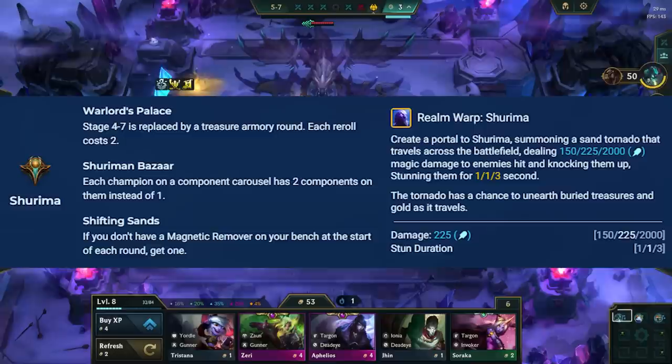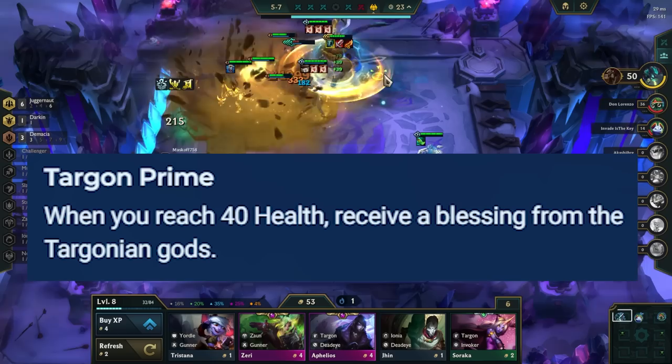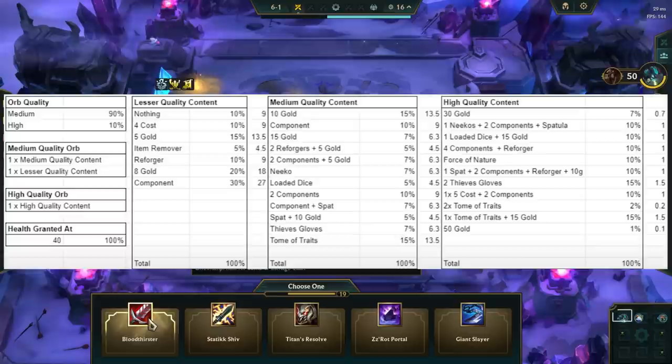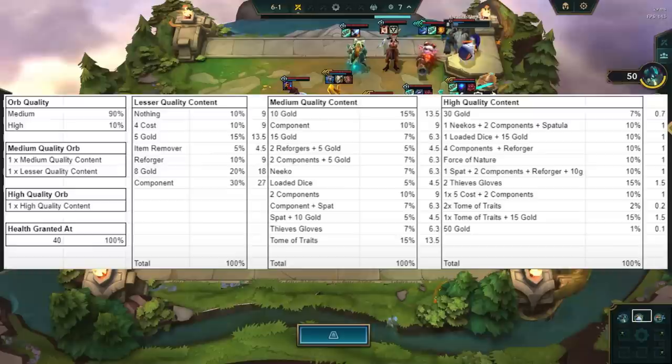Moving on to the Targon region, Targon Prime gives you a loot orb once you reach 40 HP or lower. What it gives is random, so pay attention by scouting players once they drop below 40 HP. This mechanic is a copy-paste from Radiant Blessing in Set 5.5. A strategy with this portal is to loss-streak early, and once you get the orb, all-in and roll for your team to turn it into a win-streak, getting an even larger power spike from both the regular gold spent and the loot orb on top.